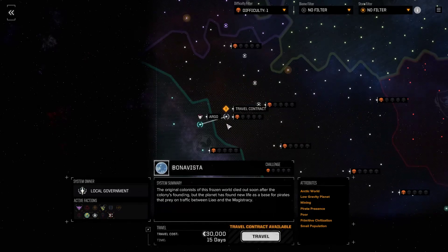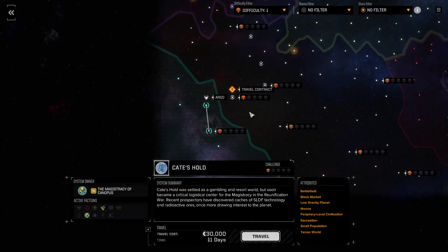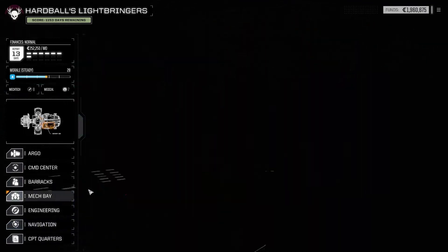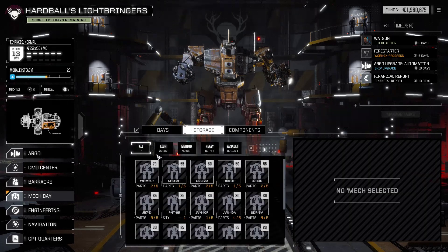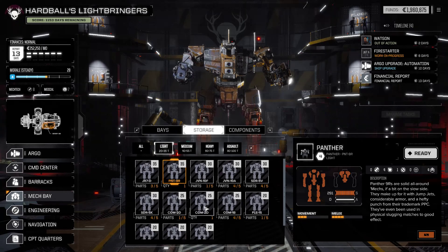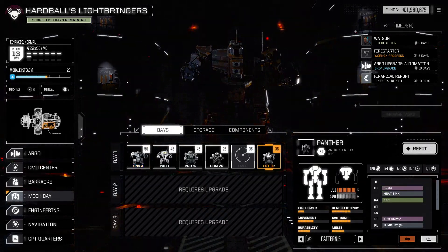They should have lots of contracts with so many factions. Maybe this one when we go down. There's the black market but I don't think we have the reputation for it - that's sad. Let's do some building first. What mechs do we have in storage? Just a Commando and a Panther - it's actually a Locust. We'll put this one in storage.